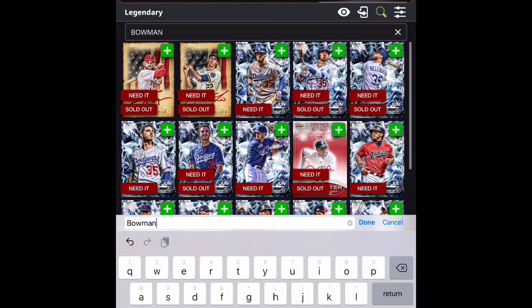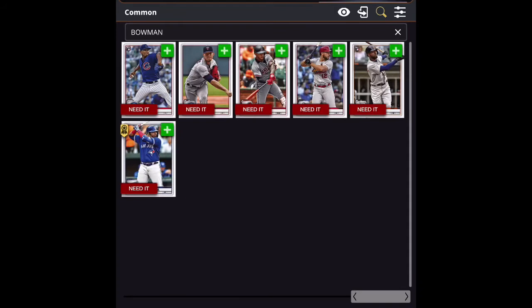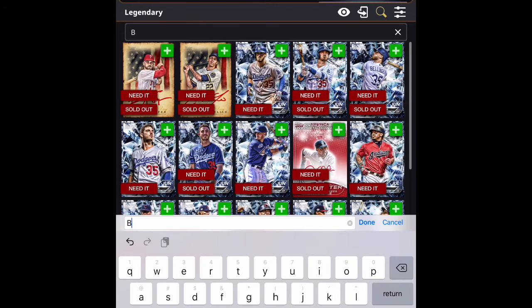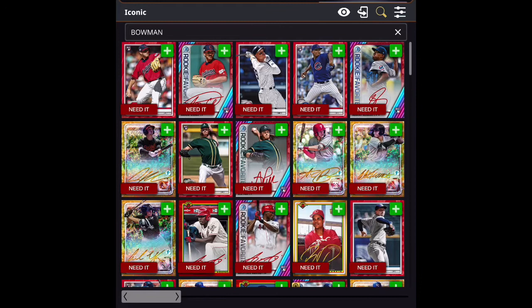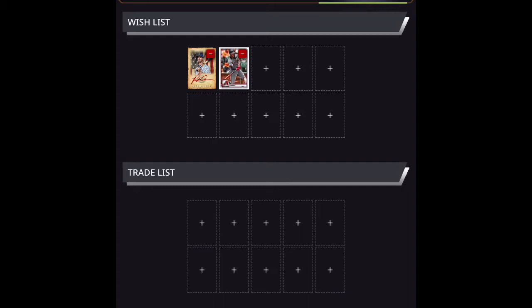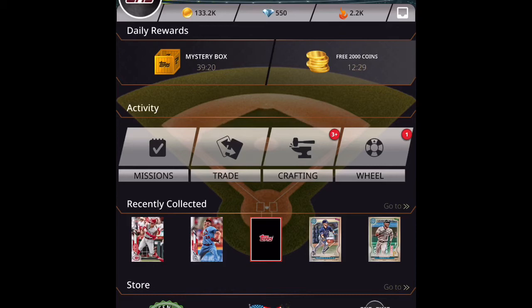If I go hit the plus button again I have to go through the same routine — unfortunately I can't do multiple guys at one time. I type in Bowman again, go back over to the far right for the common cards, and tap the plus. I believe that's Paul DeJong. Now I've got DeJong added. I continue through the exact same routine for the remaining cards — Bowman, return, all the way to the right, and hit the next guy — and it adds them to my wish list.